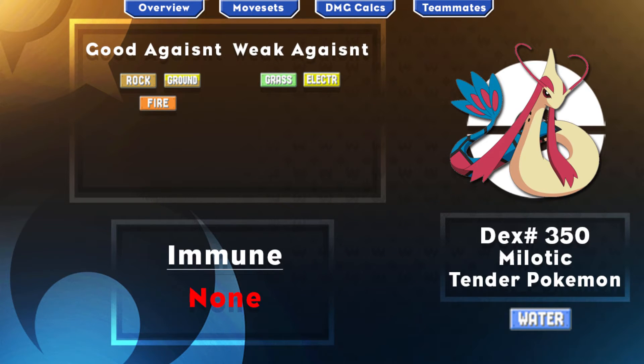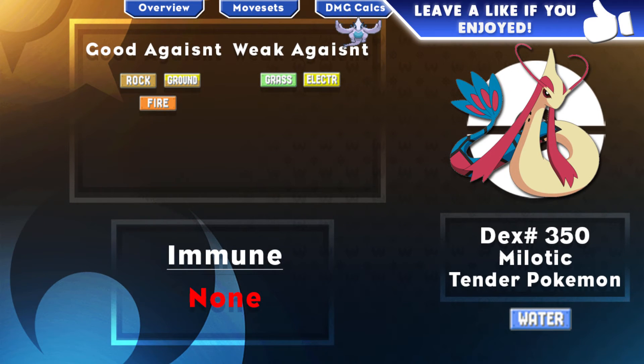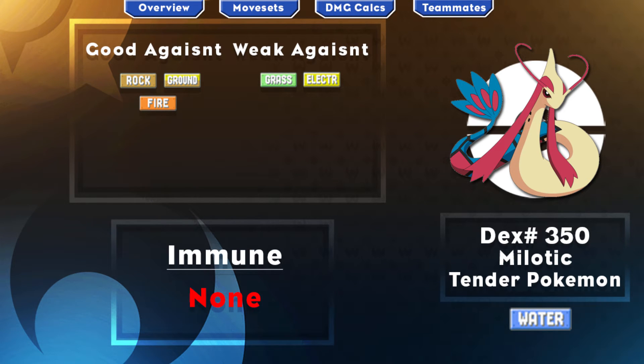Alright, so today my friends we are going to be looking at the first VGC guide for Sun and Moon focusing on Milotic. These guides are going to be a little bit different to the Smogon singles guides that you are used to seeing. As you can see, there are some little time steps you can click on the top of the video taking you to specific sections, so if you want to just get to the movesets or the damage calcs, feel free to click there. Also, VGC guides are a lot more specific and really depend on your team — they're going to be just a little bit more advanced than the singles guides. So with all that said, let's get into the guide for Milotic.